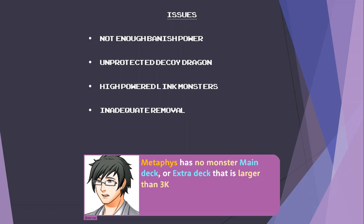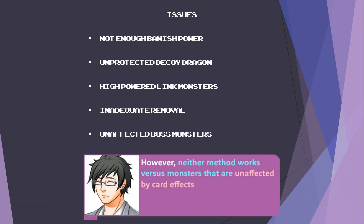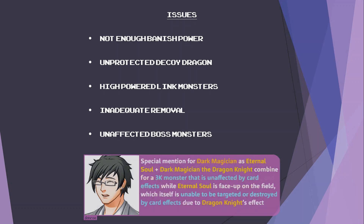Metaphys can't get rid of face-down special summoned monsters or face-up spell and traps reliably due to the limitations of Daedalus and Nephthys. For all other removal, we are dependent on Metaphys Dimension, which is slow. Metaphys has no main deck or extra deck monster larger than 3000 attack. Metaphys' first course of action versus large monsters is to either remove it with Daedalus or weaken it incrementally with Asymmetaphys. However, neither method works versus monsters that are unaffected by card effects, such as Raid Raptor Ultimate Falcon, Geomathmech Final Sigma, Apoqliphort Towers, Super Dreadnought Rail Cannon Super Dora, and Super Quantum Mech King Great Magnus.